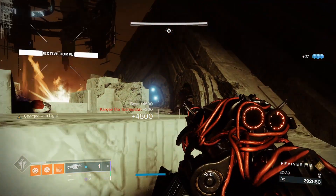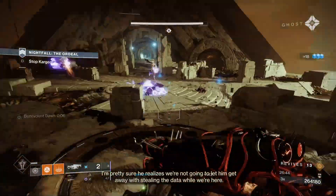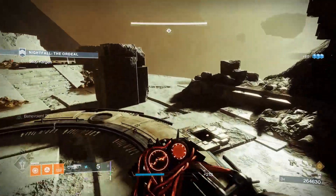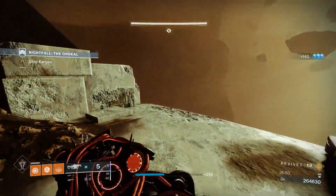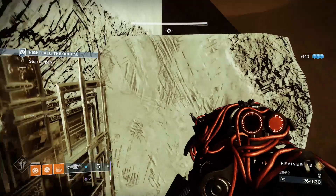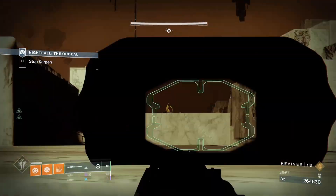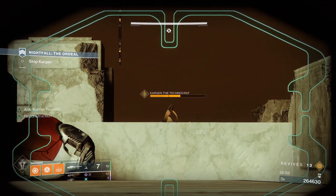The safest spot in the fight is on the right ledge. You will notice a block to head-glitch from. There are some tricks to this spot to stay alive, but most of the time the enemies will try shooting at you but won't do any damage. For this strike, I recommend two concussive dampener mods on the chest piece — that way you can survive cabal grenades.